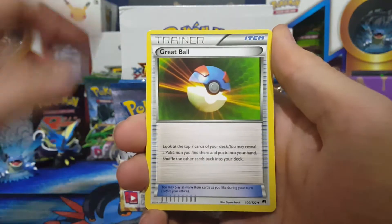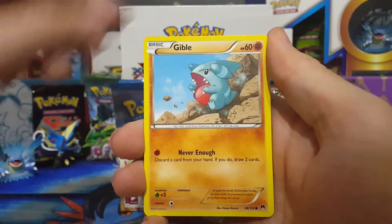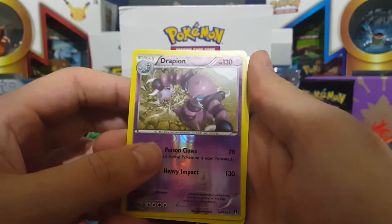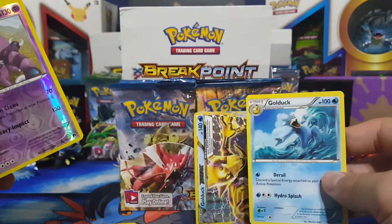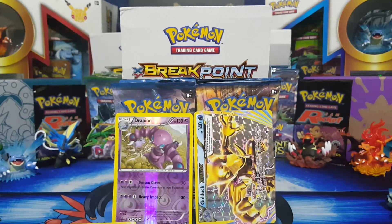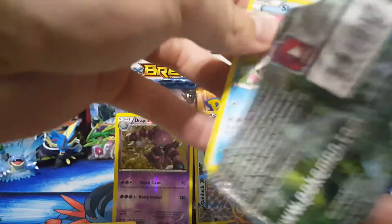Pack two: Venusaur spirit link, Great Ball, Lapras, Skorupi, Staryu, Gibble, Seedot, Chikorita, Dragonair — that is a reverse rare — and then Golduck for our break card. We got the Golduck we needed. That is a reverse rare for one point. Try to get points every pack — that's what you want to do.